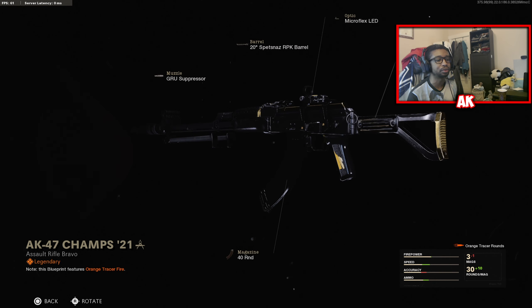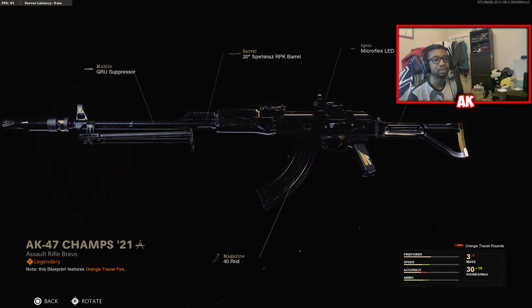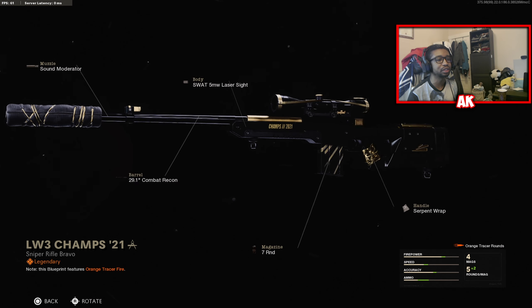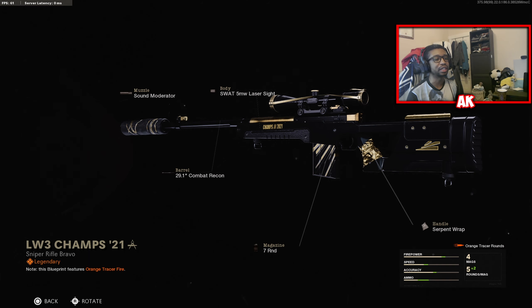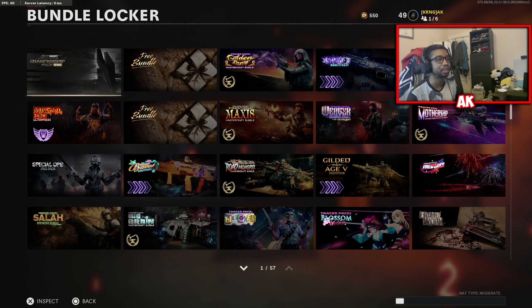The attachments that it comes with out of the gate are the Groove Suppressor, 40-round magazine, 20-inch Fetsnaz RPK barrel, Microflex LED, and also the KGB Skeletal Stock. The next one is the LW3 Champs 2021 with the Sound Moderator. This is a Tundra Sniper bundle. This one actually looks a lot nicer than the AK-47 skin. It also has the Combat Recon Barrel, the 7-round magazine, 5-milliwild laser sight, and also the Serpent Wrap — actually not bad, in my honest opinion.